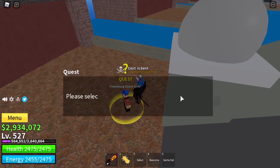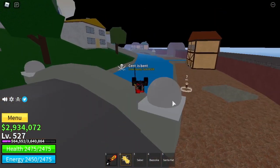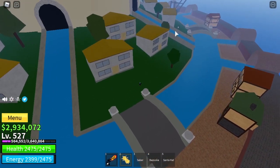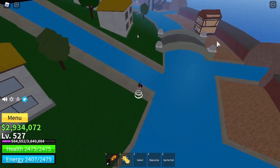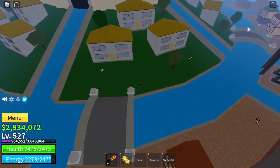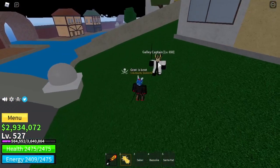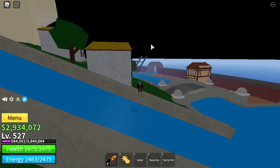Grab the next quest from Freezeberg — the galley captain. Head to the right: there's the first galley captain right there, another one there, and two more plus a couple others. Kill these galley captains until you are level 675.